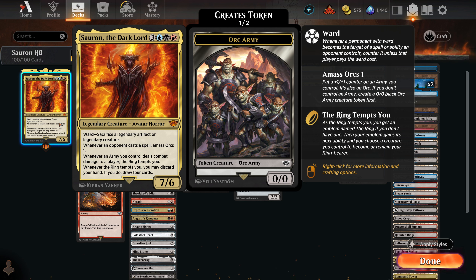Nothing's worse than having a 6-mana commander, you play it, and then it's killed by some 2-mana removal spell, or bounced, or targeted in some other way, exiled, whatever. This essentially ensures it comes down and can't be interacted with unless the opponent has a legendary artifact or legendary creature to sacrifice. Whenever an opponent casts a spell, amass orcs 1. This gets out of hand — even in Historic Brawl. The orc army gets gigantic; it's not uncommon to have a 10/10 orc army alongside Sauron.